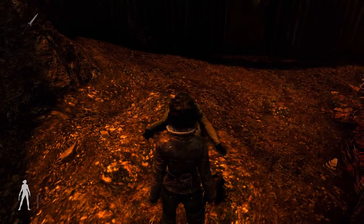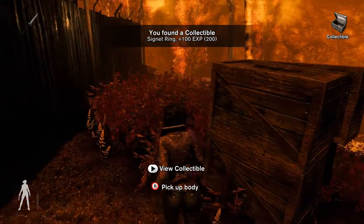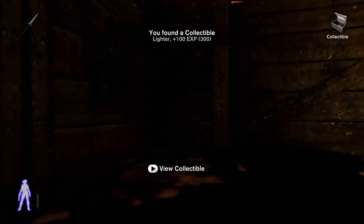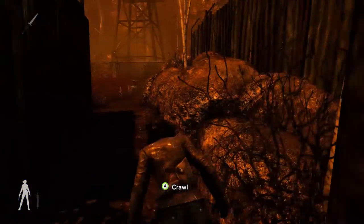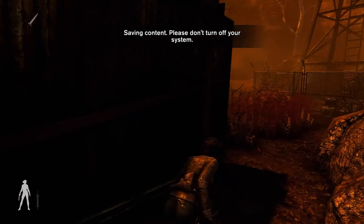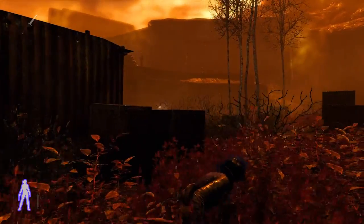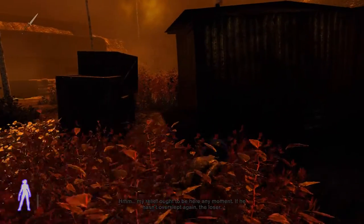This guard actually has one of the collectibles. As you can see, we can search this body and that will give us our signature ring — our third collectible. This upcoming section can be a little bit tricky, because we have two guards and one guard is on a higher position overwatching this whole area. He can be tricky, but if you follow my instructions you will probably not have big problems with him.